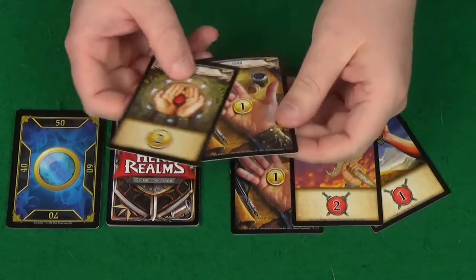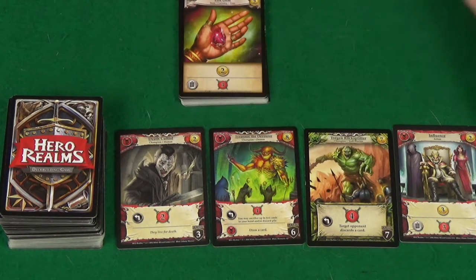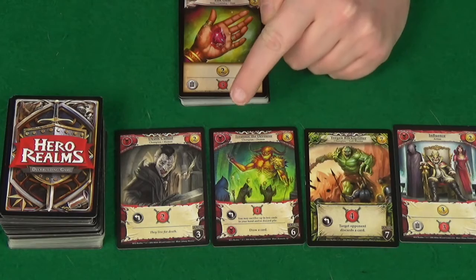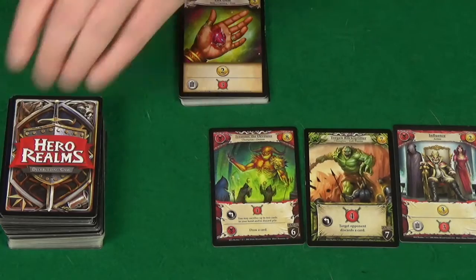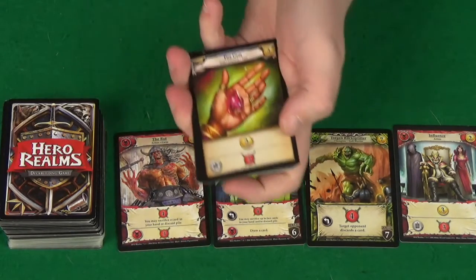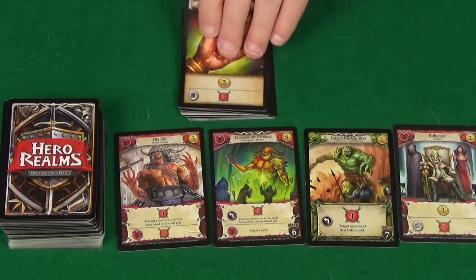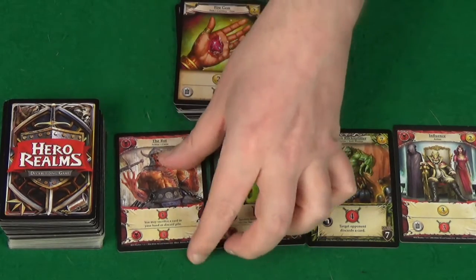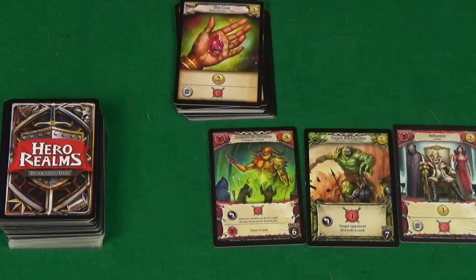Anything in the gold symbol is money to spend on new cards. Gold will enable you to buy cards from the market, and the cost of a card is given in the top right. When you buy a card it will go to your discard pile and you'll immediately reveal a new card — unless you buy a fire gem, in which case you just take one of the fire gems that are there. It is possible to buy multiple cards in a turn, even from the same space, as long as you have the gold to do so.